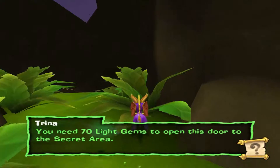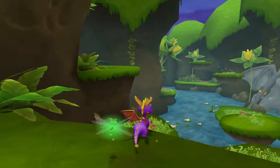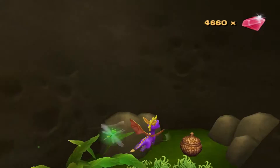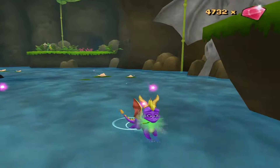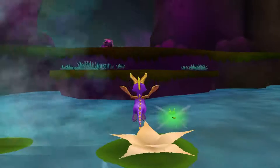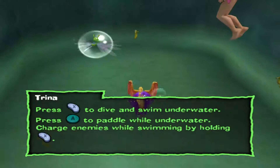We need 70 light gems to open this door to the secret area. It's magic, and you can hear popping noises — those are enemies. The music is really good — a tinge of mystery behind it, the feeling you're lost and will never come back to where you once lived.